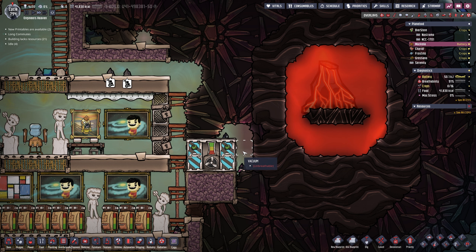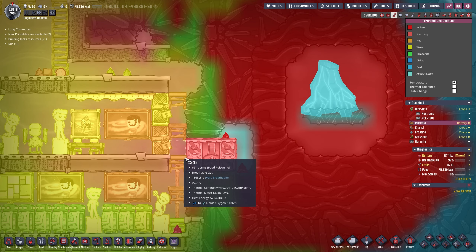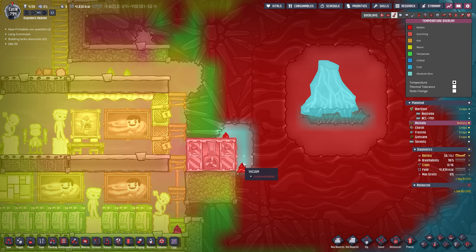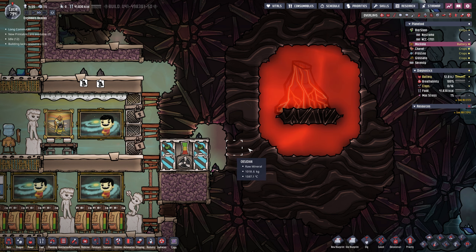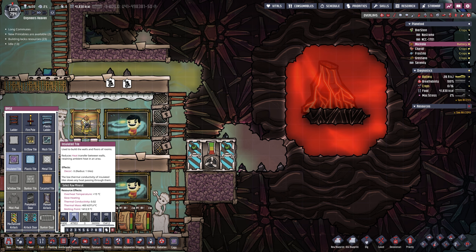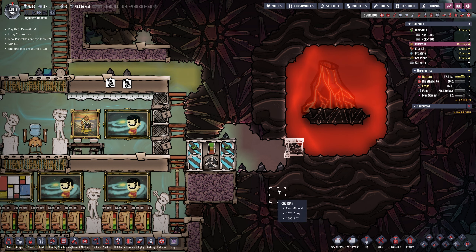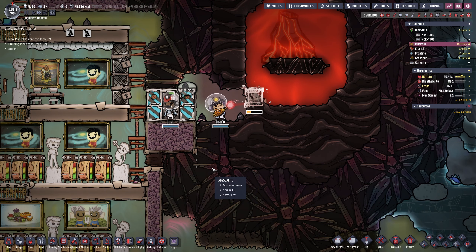These four tiles are now a vacuum. The door temperature is at 112 but slowly coming down, transferring heat out. We're going to keep digging further to the right towards the magma, but we are not going to breach it - at least that's the plan. And now we have it, easy peasy. We can actually start building our petroleum boiler with insulated tiles and our standard loop.